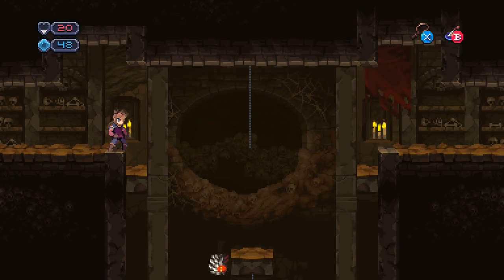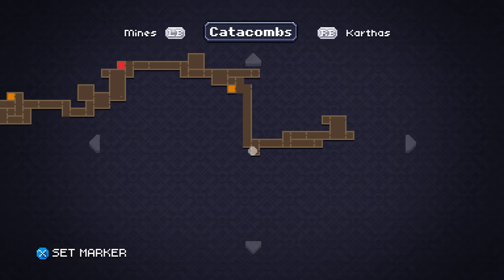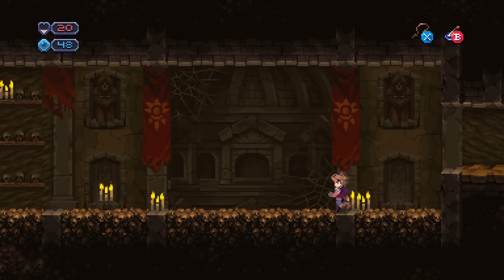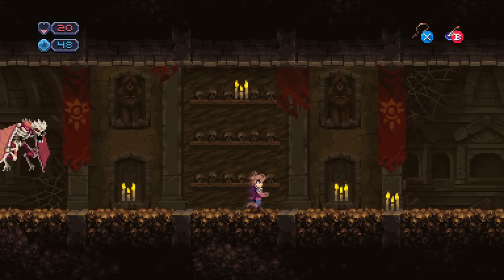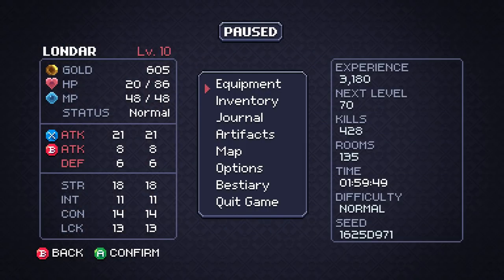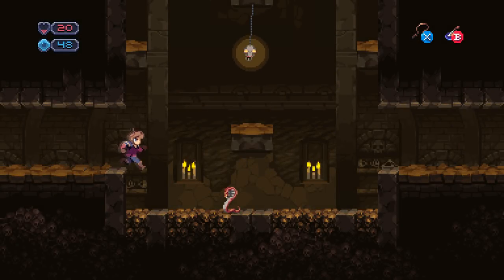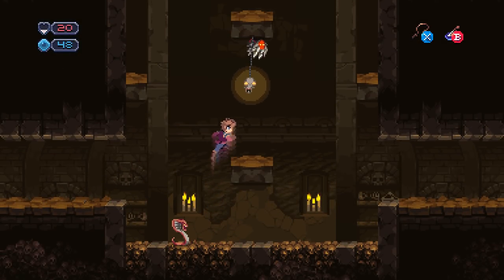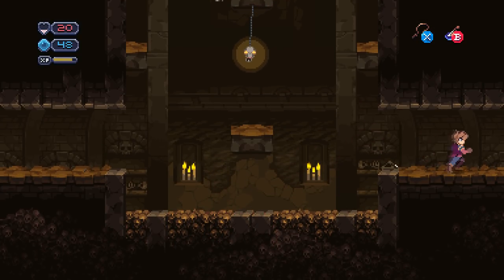At least the boomerang skeletons — you can interrupt their attacks, kind of. I don't know how much damage that does if we fall. Let me see if there's a... No way, do not want to deal with that. Fireballs.